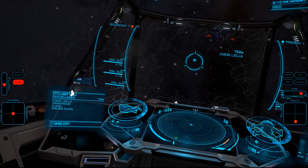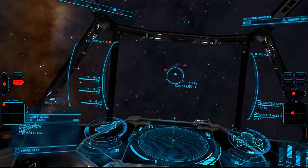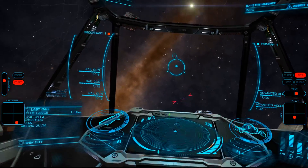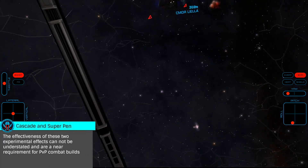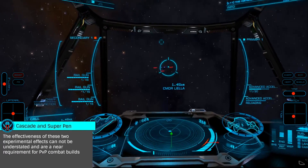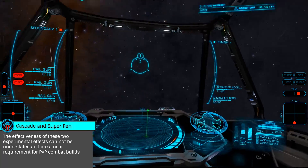While unengineered, railguns are difficult to use. With many of these blueprints and experimental effects, railguns become a highly effective and potent weapon. In many cases, their experimental effects — specifically Feedback Cascade and Super Penetrator — are far more important than the blueprint or damage they deal.